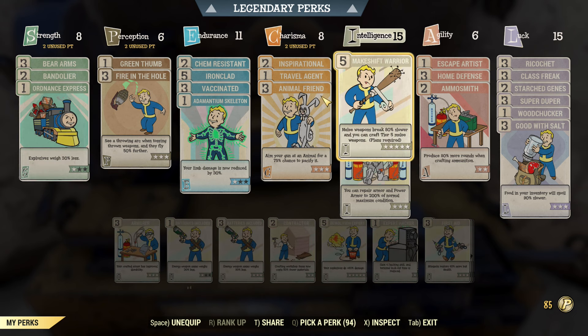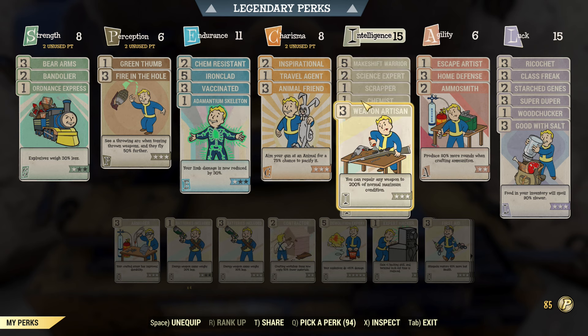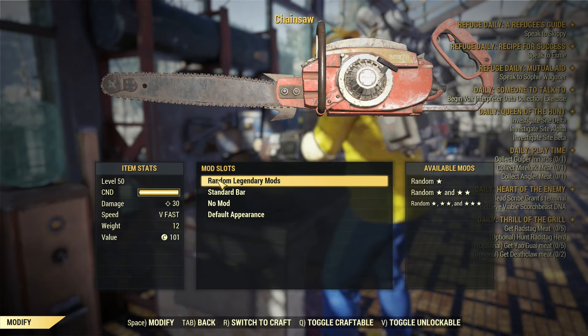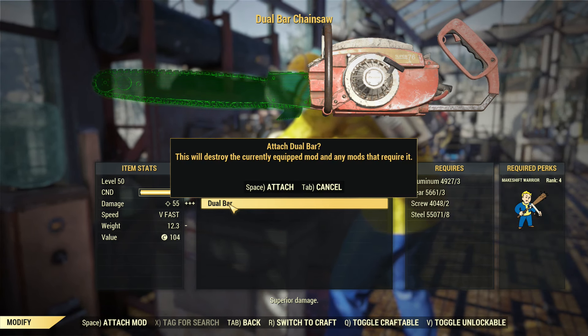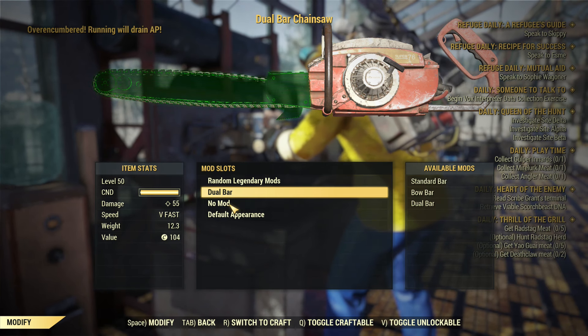If you want to repair the chainsaw up to 200%, you'll need weapon artisan. If you don't have those cards, don't worry — I'll show you how to mod this weapon without them in a few minutes. First, you'll go to a weapons bench. You have your chainsaw and you're going to upgrade the standard bar to a dual bar. That's what the makeshift warrior allows you to do, and if you can't, I'll show you another way.